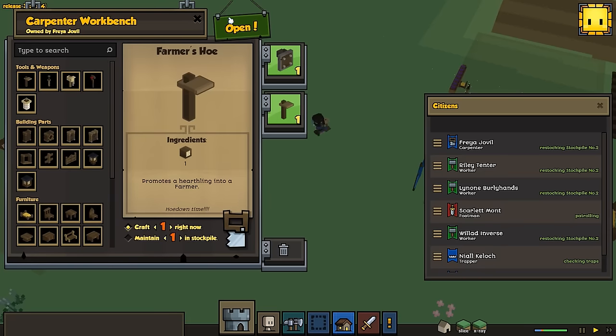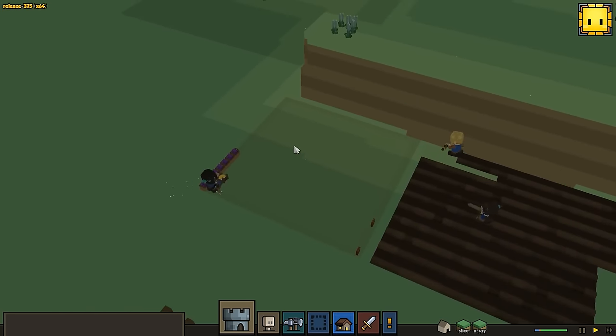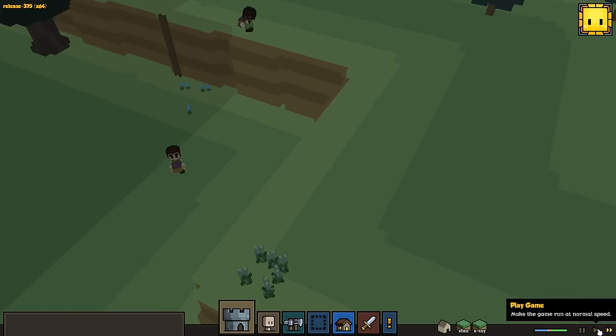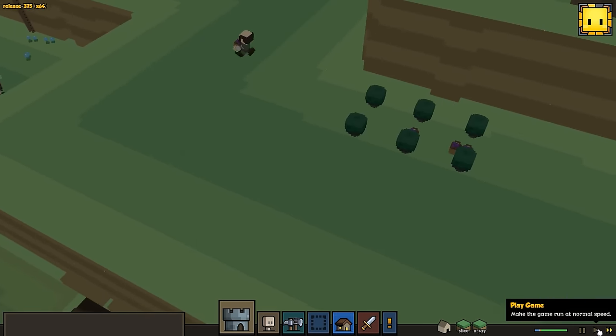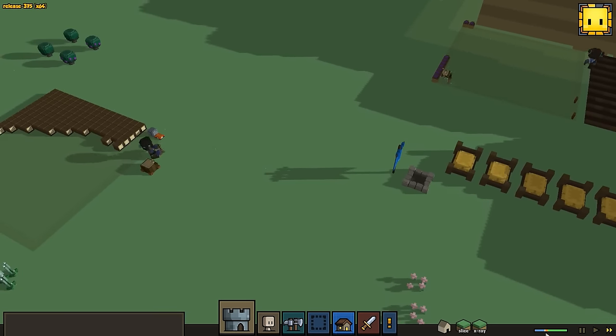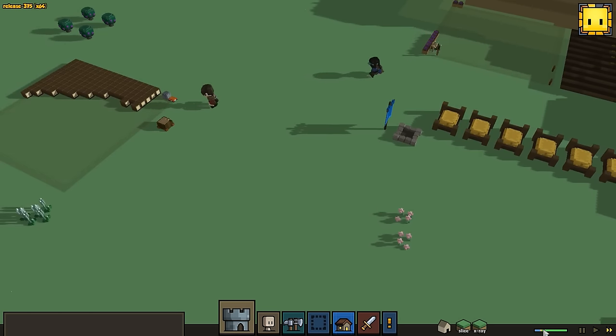So we're going to make a farmer's hoe. I also made the shield because our footman will automatically find the shield and equip it, so that they will have one more defense — so that when they do get into a fight, things are not quite so terrifying for them. Also, this little bar down here I believe is some sort of performance bar, like your latency or FPS or something.